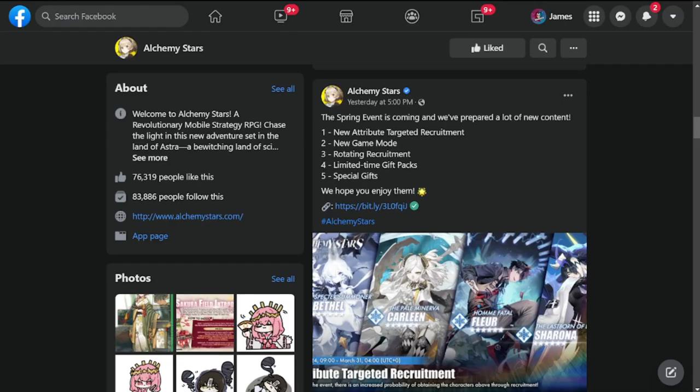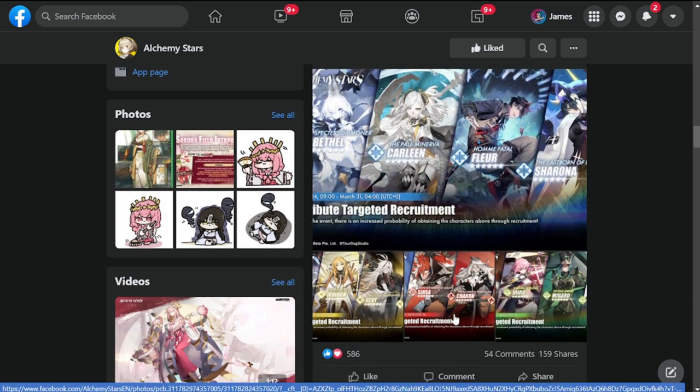Hey everyone, welcome to Alchemy Star. We have a new event announcement — a spring event — and we're going to be discussing the new attribute targeted recruitment banners.